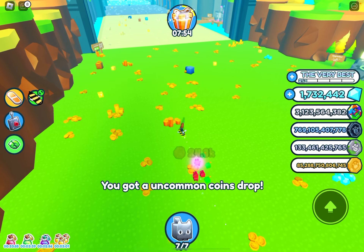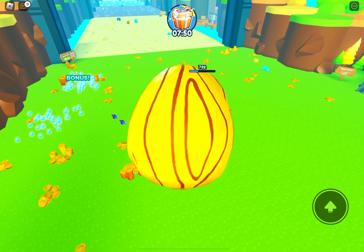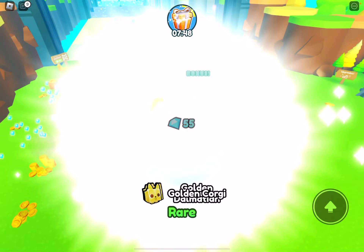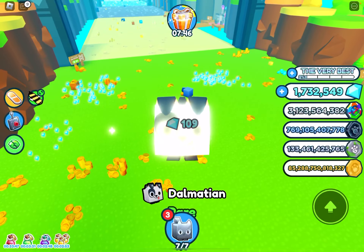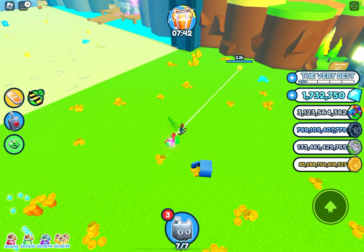You get a bunch of notifications underneath and look — eggs stack on top of each other. That makes everything more efficient because they stack instead of having to wait for one another.